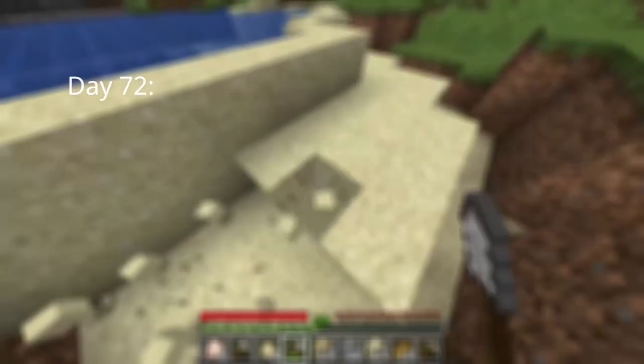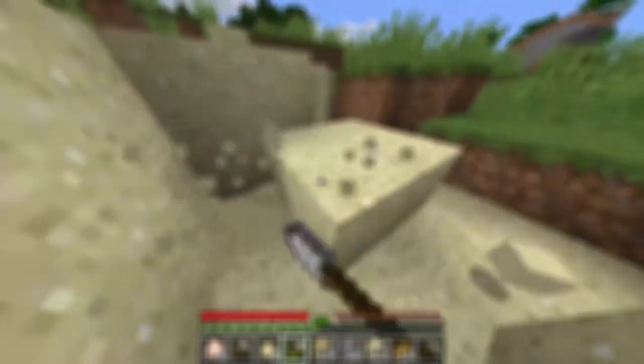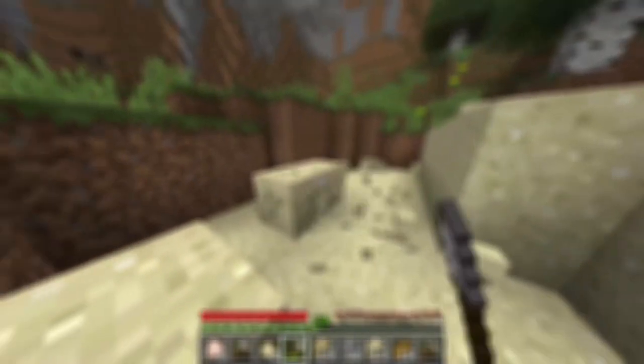Day 72. I had to gather sand to make glass and sandstone. It is getting pretty hard to find sand since I cannot find a desert nearby, so I am stuck mining pans, beaches, and flats.